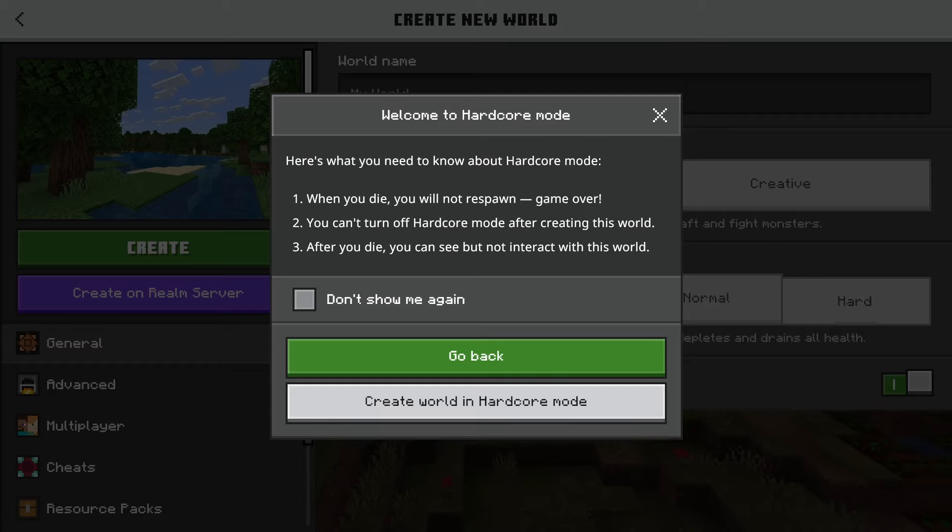It gives you a few bits of information — here's what you need to know before enabling hardcore mode: when you die, you will not be able to respawn; the game is over. You can't turn off hardcore mode after creating this world. When you respawn, you can see the world but not interact with it. You can hit 'Don't show this again' if you'll be playing hardcore mode frequently and want to skip this screen. When you're ready, hit 'Create World.'